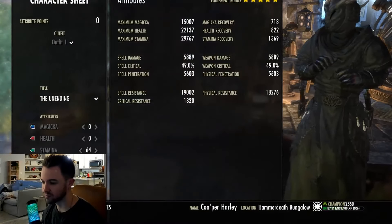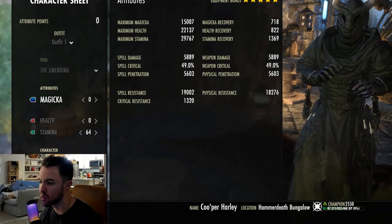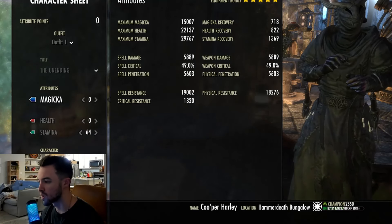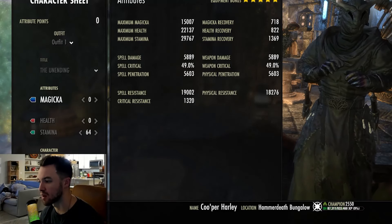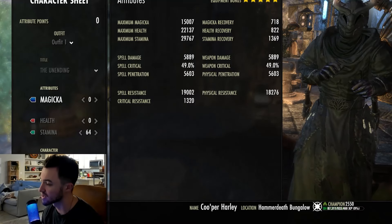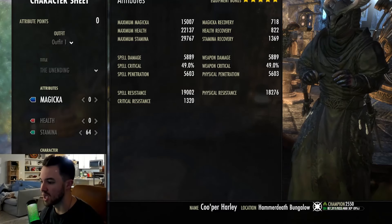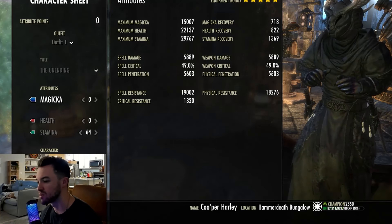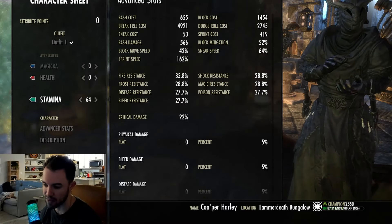Let's hop right in and get this video rolling. We're going to start with the character sheet. We've got 15k max Magicka, 22.1k max Health, 29.7k max Stamina. Recoveries are at 718 for Magicka, 822 for Health, and 1369 for Stamina Recovery. Weapon damage is almost 6k. Weapon crit is 49%. Penetration is 5600. And then resistances at 19 for Spell and 18.2 for Physical. We've got all 64 points into Stamina because we are Stamina Arcanist.